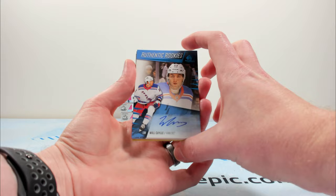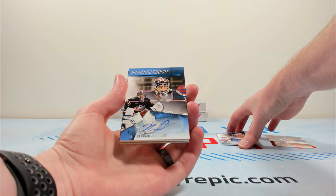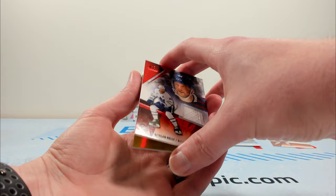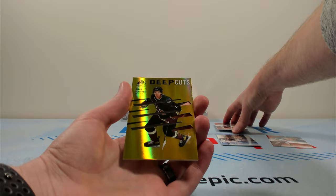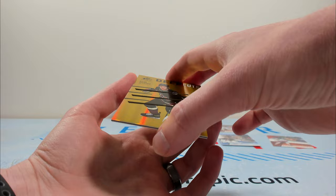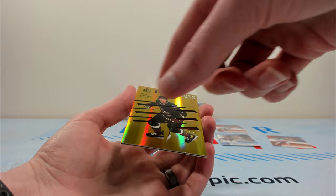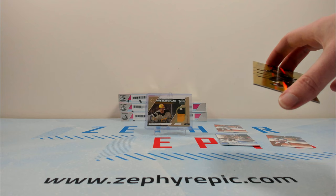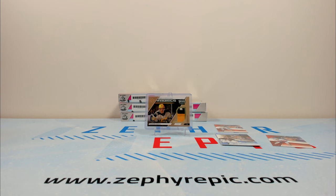Will Cooley on the authentic rookies auto blue — these aren't numbered, just a base rookie auto with a sticker auto on it. The majority of stuff in SP Game Used is sticker auto. Jack Reeves on the authentic rookie autos as well. Morgan Riley on a jersey, not numbered. And our last card is a Deep Cut of Dylan Gunther to 250 — one of those textile insert cards. The foiling is pretty cool.